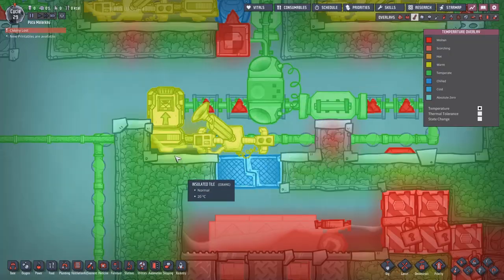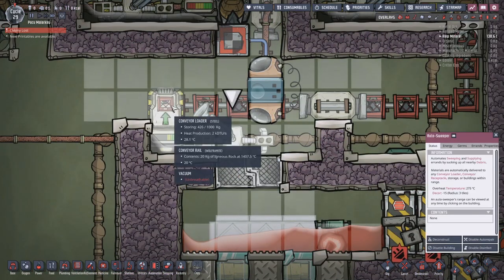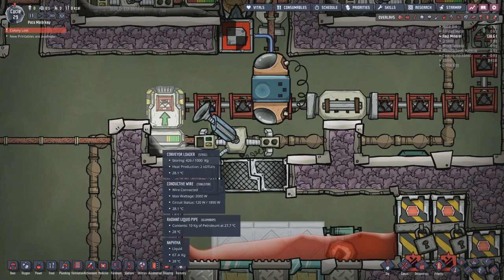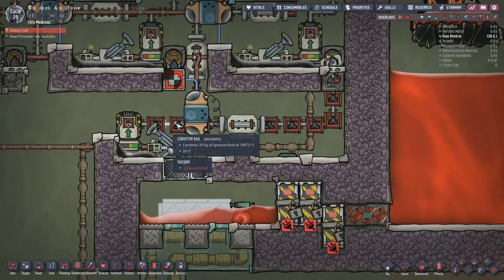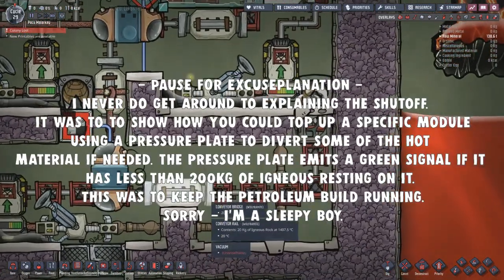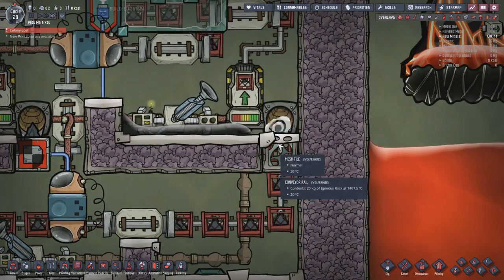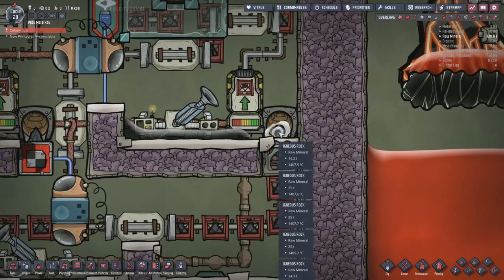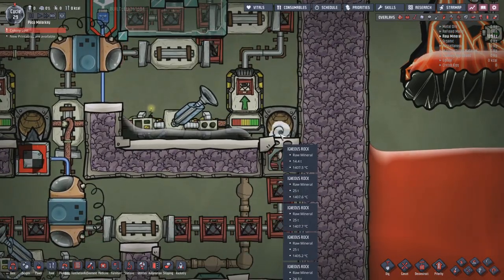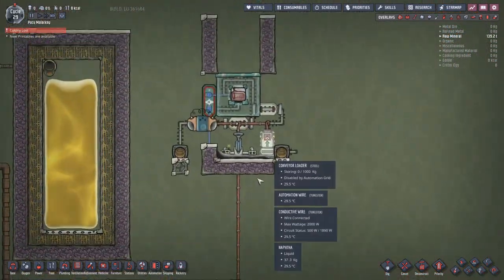This sweeper is corner-cooled with a little bit of liquid on the floor. It collects the igneous rock and puts it into an inverted loader, which moves the debris down the line. It then dumps it on top of a mesh tile - we're working within a vacuum here. The mesh tile lets the igneous rock just sit there without transferring any temperature until we need it.